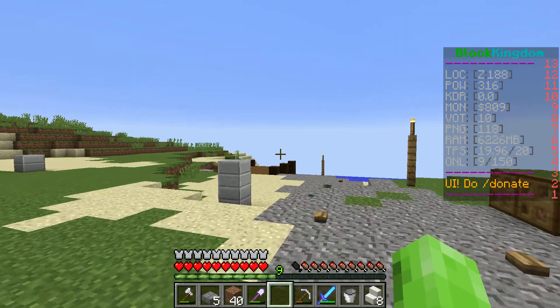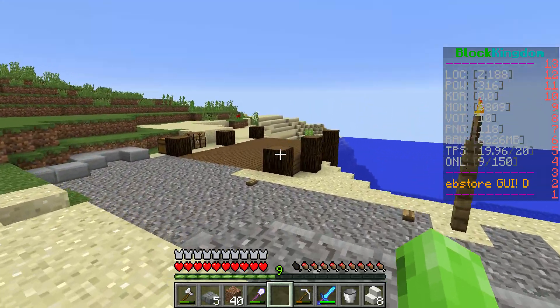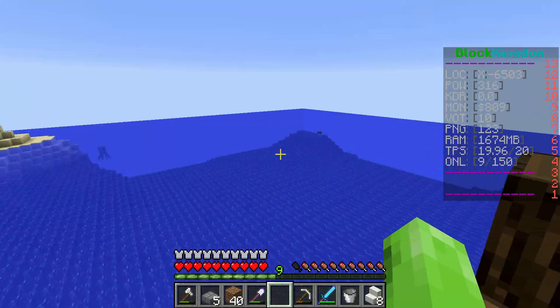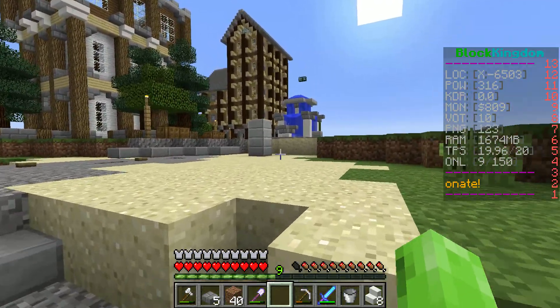Then we have this other guy, Chris — his name is. He's going to build like a — he said he wanted to live in a ship, so I'm going to let him build a ship somewhere here, and he can just claim it as a plot. So that's going to be quite interesting to see.